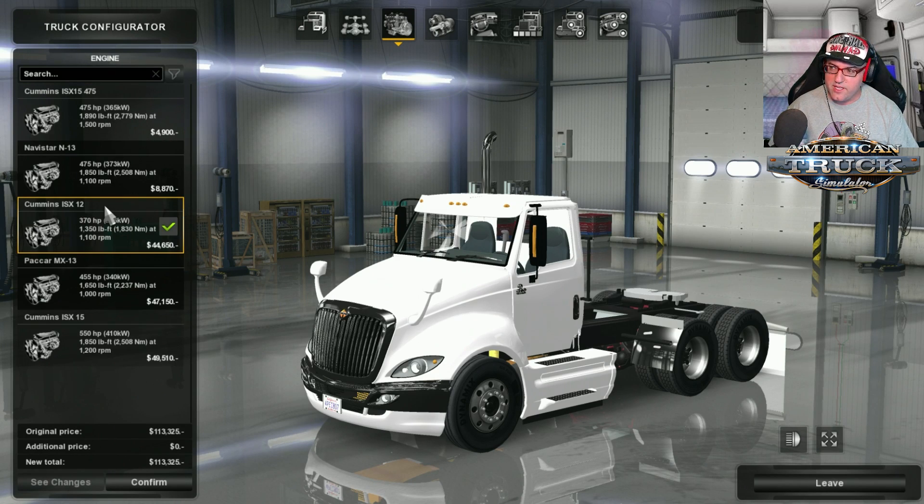Now the engine — there are a couple to choose from. We have the Cummins ISX 15 475, which is 475 horsepower; the Navistar N13, another 475 horsepower; the ISX 12 at 370 horsepower; the Packer MX13 at 455 horsepower; and the Cummins ISX 15 550. I'm actually going to choose the Navistar N13 475 and run around the test track with that one today.